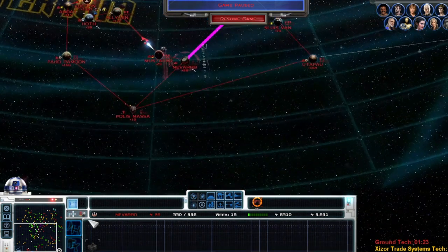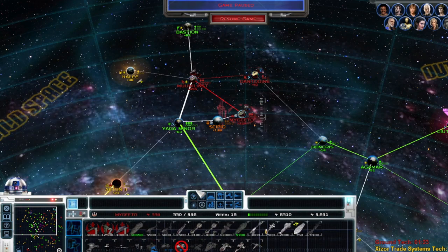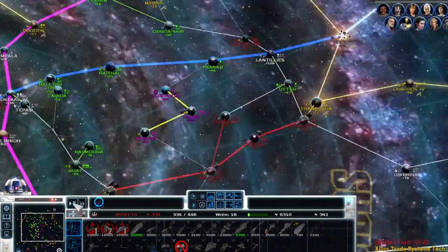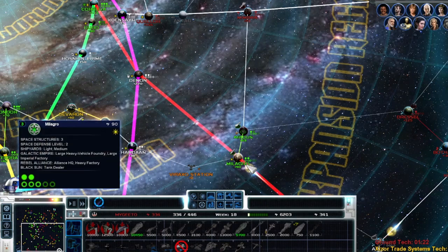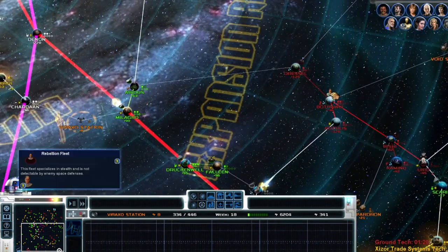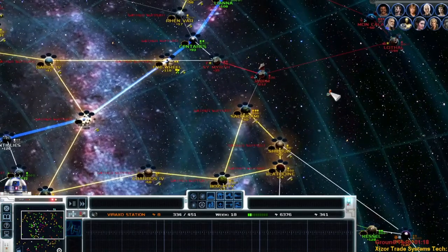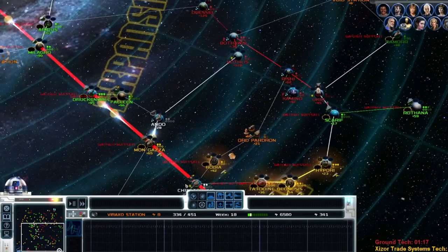We'll hold off on that right now and put this 4,000 into getting another Drenaut. Also, we gotta remember I'm sending spies over to Manan — they're in range, so they should be getting there relatively quickly. That station would be interesting. That would be another one coming off the line. Let's send you over to Tatooine — did they break the one over the wheel yet? They haven't. Fascinating.